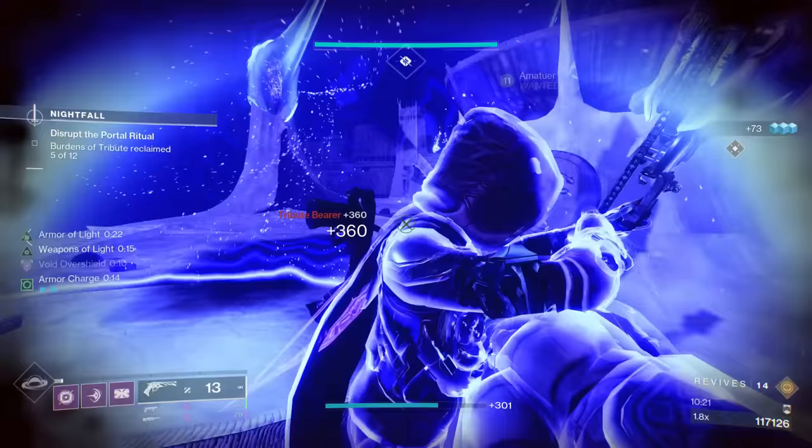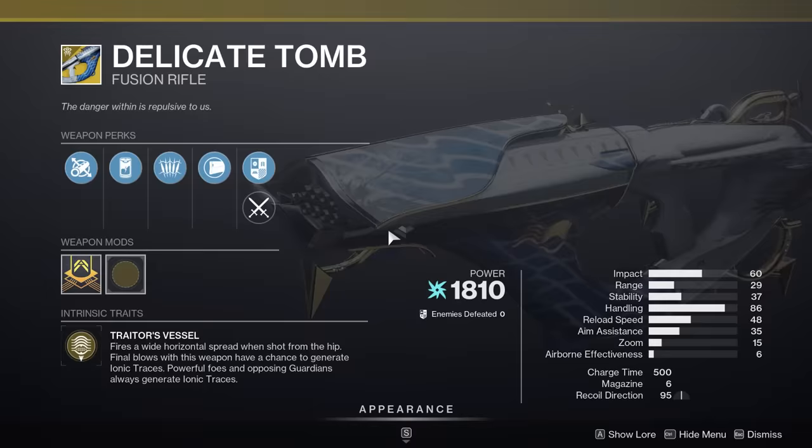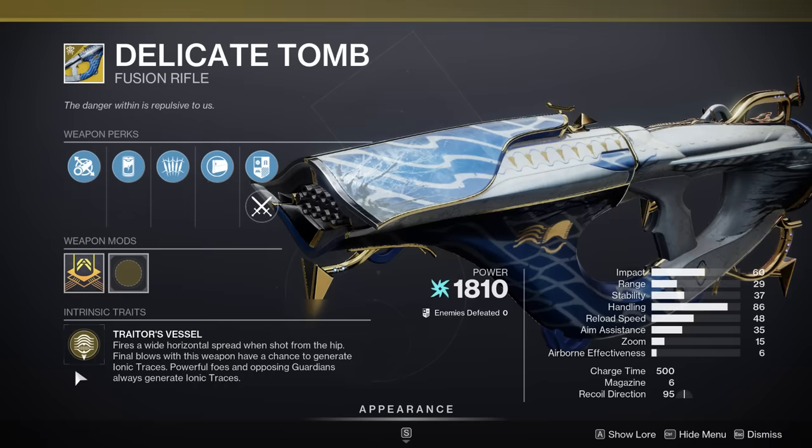Moving on from there, within the Witch Queen Exotics, this is not the best selection of exotics here. One that does stand out is the Delicate Tomb, simply because this is so good at creating Ionic Traces. Right now within Season of the Deep, Arc is super meta, and even outside the season, Arc builds often really rely on getting Ionic Traces to keep their abilities up and often keep up the Amplified Buff. So the fact that this exotic can make those so easily is definitely reason to call it out.